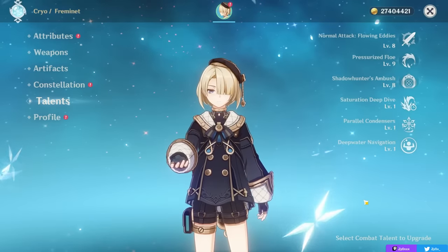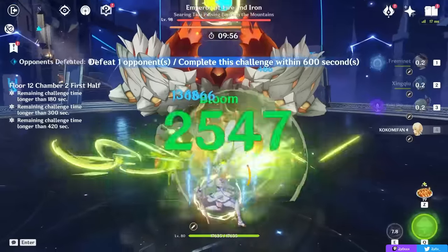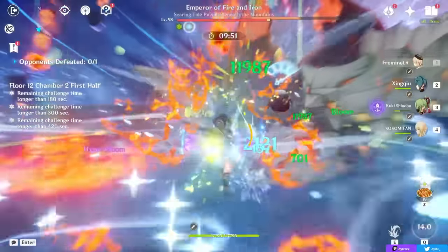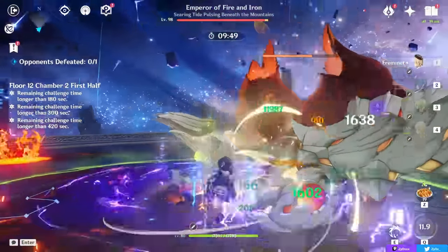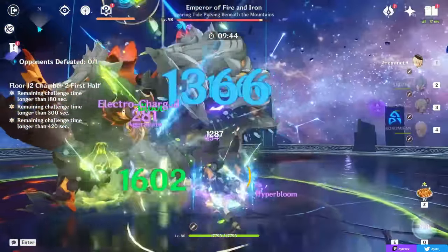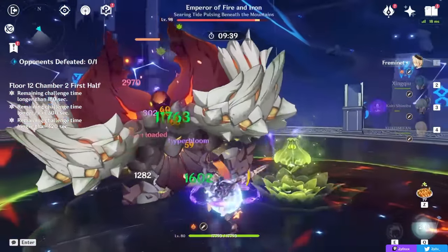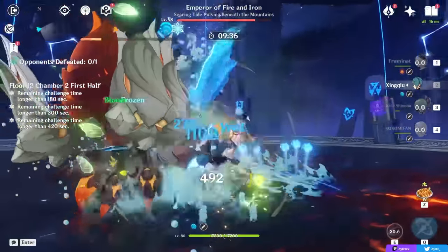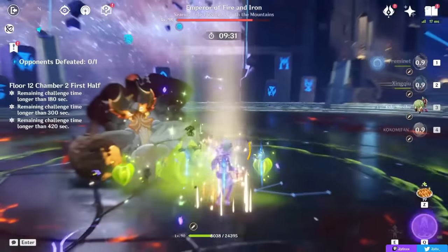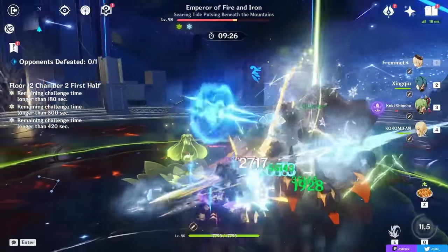I want to give my thoughts on Freminet as a character. The design of his kit I find very interesting — two unique playstyles, a very unique elemental skill, and he's fun gameplay-wise. That said, his damage is not that high. His scalings are not amazing, and while you can make him work — and I have cleared the Abyss with him — this is mostly thanks to very powerful off-field supports and reactions that synergize well with him. You can make him work in, for example, a Hyperbloom team, which is a three-unit core that can function without him, often consisting of very strong supports in general.